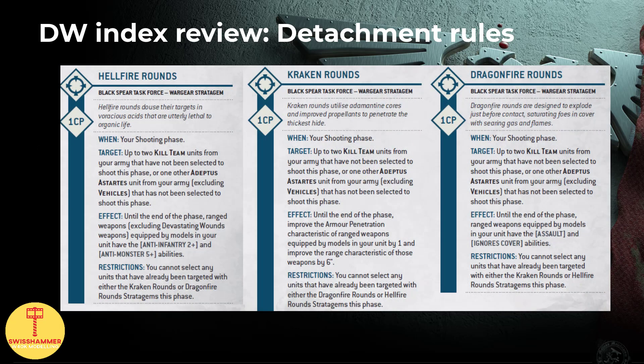Moving on to stratagems, we have 6 of them, with half being the new implementation of Special Issue Ammunition — Hellfire Rounds, Kraken Rounds and Dragonfire Rounds respectively. The cool thing here is that they only cost 1 CP, and they can either apply to 2 kill teams or 1 other Adeptus Astartes unit excluding vehicles, and they work on all ranged weapons. No more Death Watch bolt gun only. Furthermore, you cannot stack them — if you select one type of round on a unit, they cannot also access another one on top.